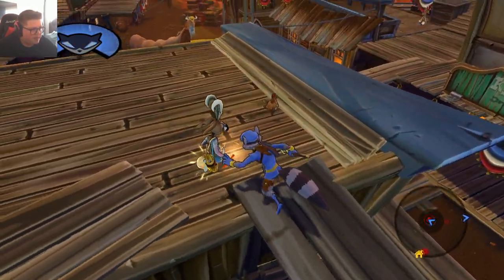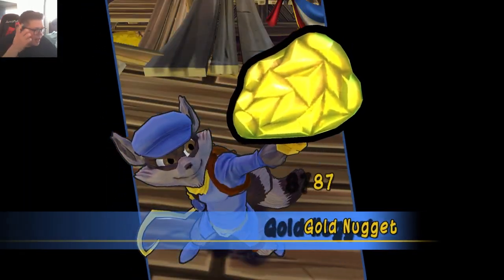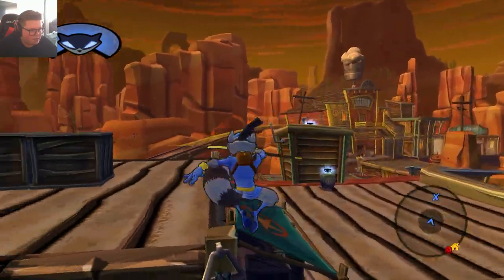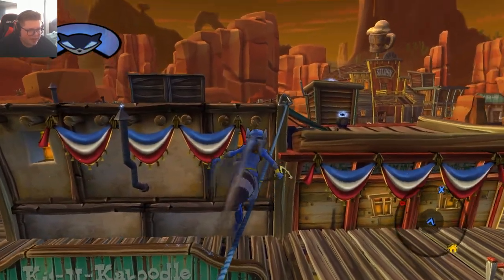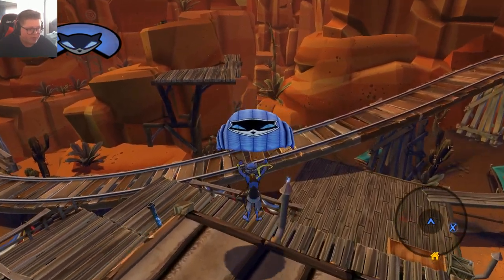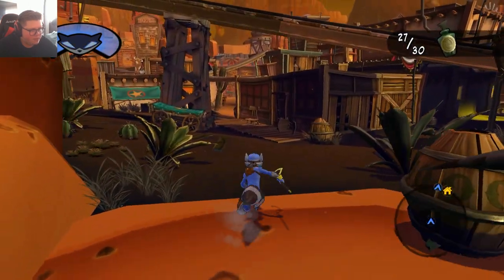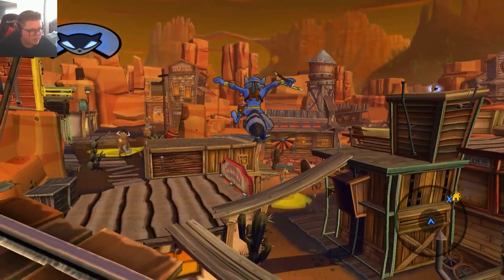Oh, you got some treasure on you. We still have not seen the tier three treasure — we've seen the deputy badge and the gold nugget. I'm looking for the 500 gold reward. One of these days we'll find it. Also, I did buy a few upgrades. We've got three more bottles to find.